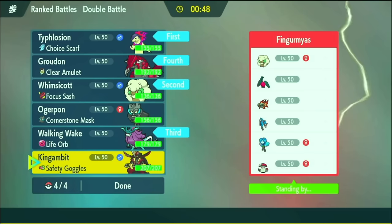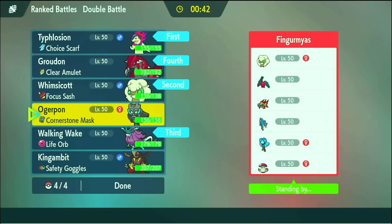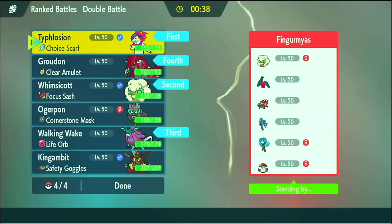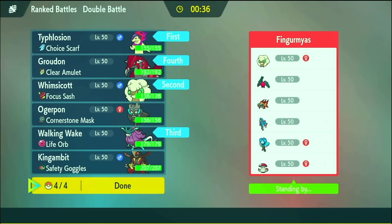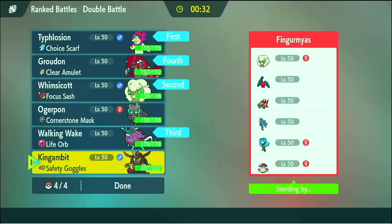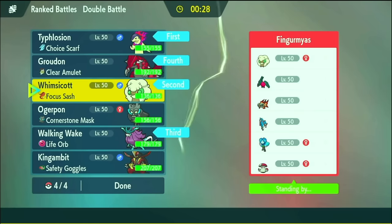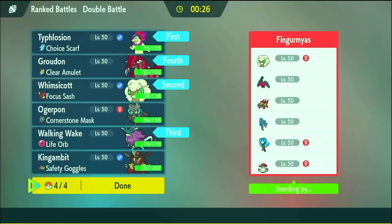I think these four are fine. King's Gambit cannot handle Zacian, and King's Gambit cannot handle Chi Yu. Rock Ogrepond cannot touch a Zacian. I need to bring everything I can that can touch a Zacian — I've got three mons it just walls. I think the right order is Typhlosion, Groudon, because I need to match their Tailwind. Otherwise Regidrago just becomes a problem.